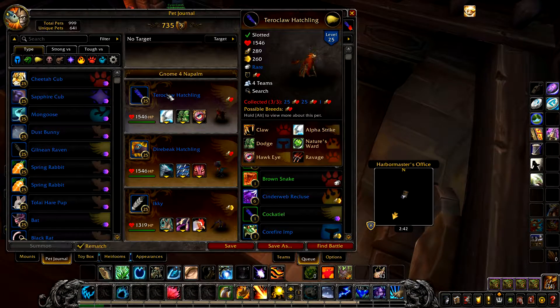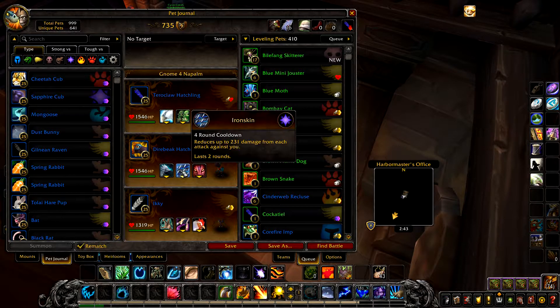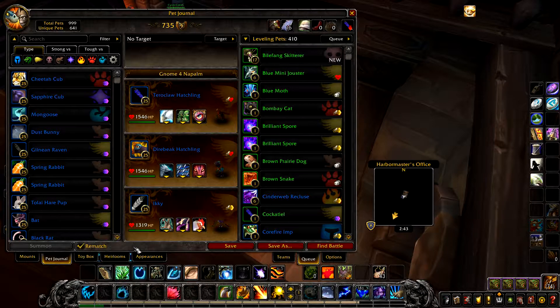Your first pet is a Tour of Claw Hatchling with Alpha Strike, Dodge, and Hawkeye. Your second pet is a Dire Big Hatchling with Falcosaur Swarm, Iron Skin, and Predatory Strike. Then any flying pet — this won't be used.